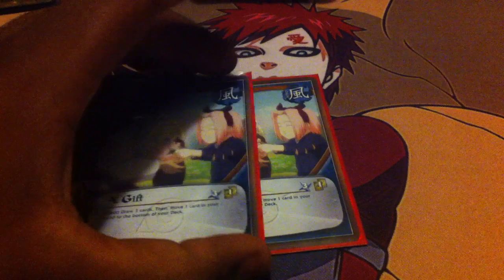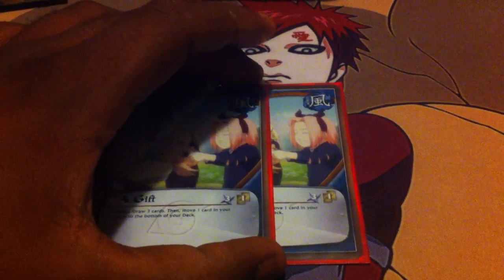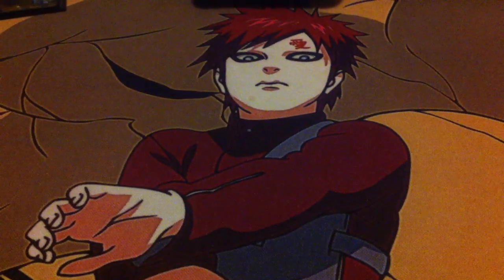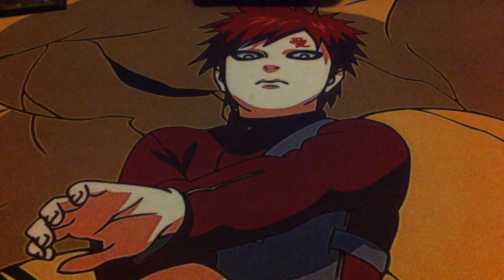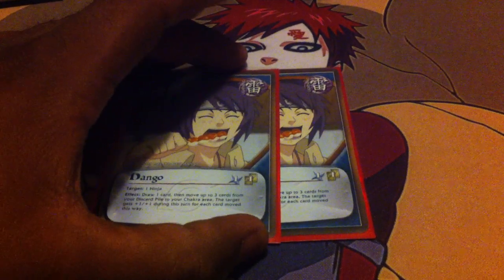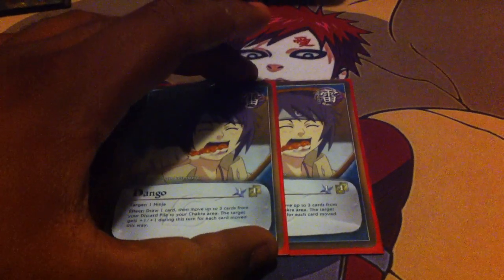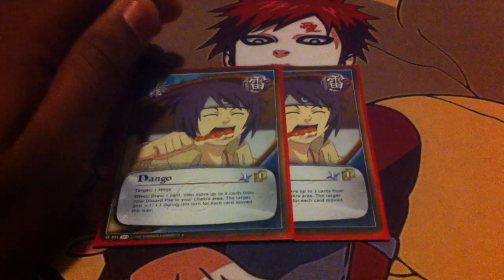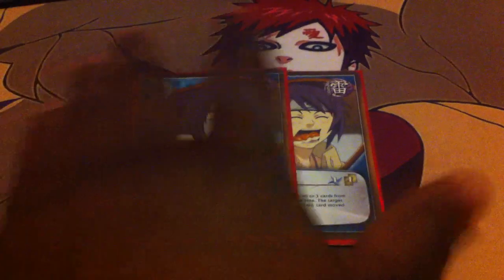Two-way Gifts — extra draw power. You draw two and put one to the bottom of your deck. If you have a card in your hand you don't need but you need that extra draw, this is for you. Next, two Loss — just standard draw two cards. Dangos, I run two. I like it because you always give one of your ninjas that extra plus, and you get to draw a card. If you need that extra chakra for an extra Jutsu boost, this card will help you out with that.